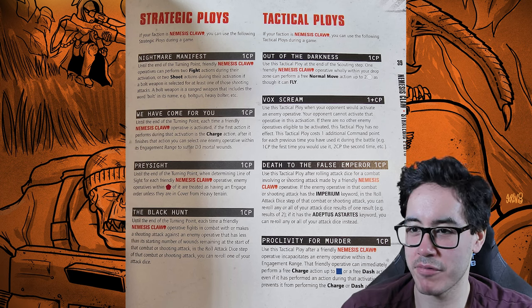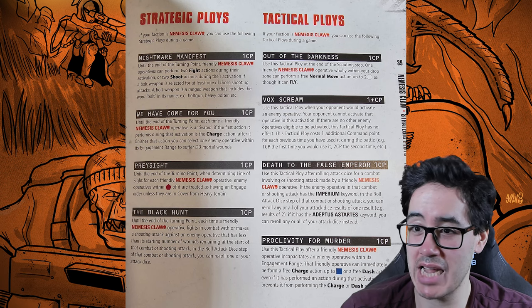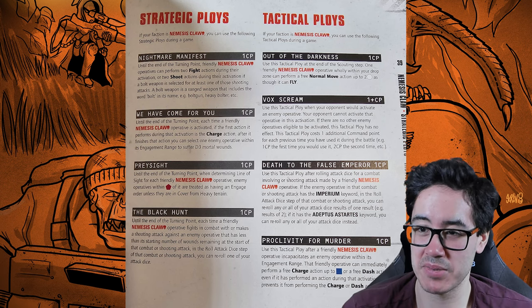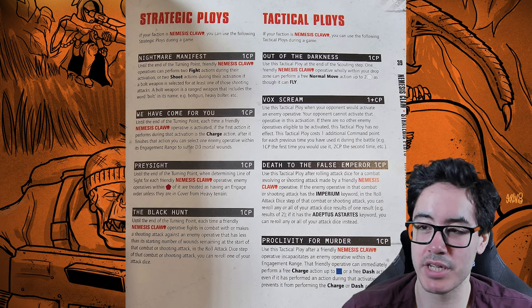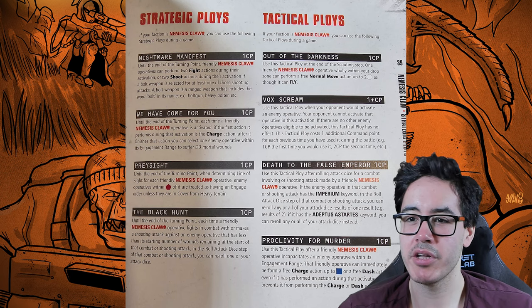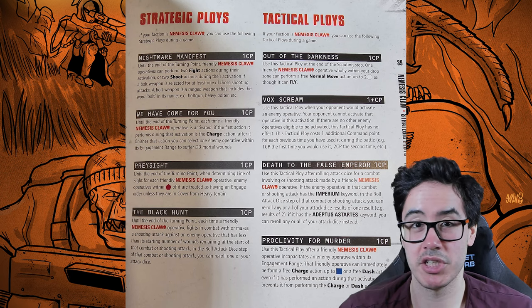We Have Come for You costs one CP: until the end of the turning point, each time a friendly operative is activated, the first time it performs a charge action, after finishing that action you can select one enemy operative within engagement range to suffer D3 mortal wounds. This synergizes with a lot of the kill team's operatives, so you'll usually pop it in turning point two or three. A pretty good strategic ploy.